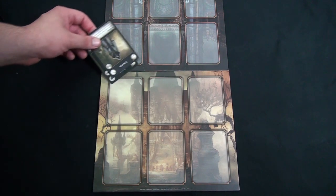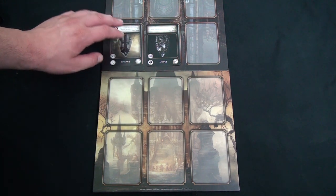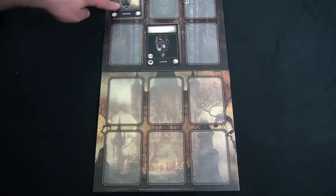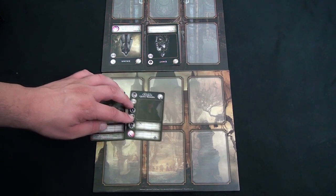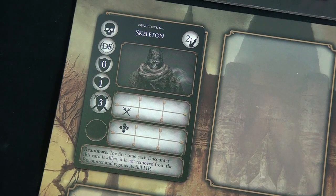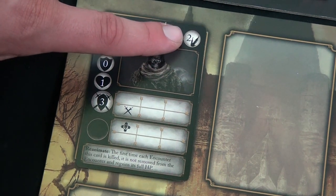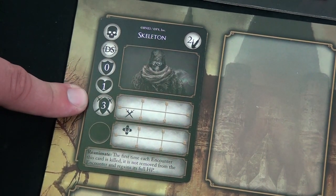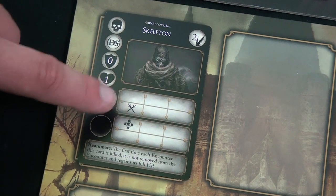On the player board, players place their character cards into spaces. I'll place the knight here and the sorcerer next to him, though you could also place him in the back row or elsewhere. Then we draw and reveal our two enemy cards, placing one here and one here. Each enemy card shows the enemy type, soul reward, set, armor, health, damage, position, attack zone, and any special abilities.